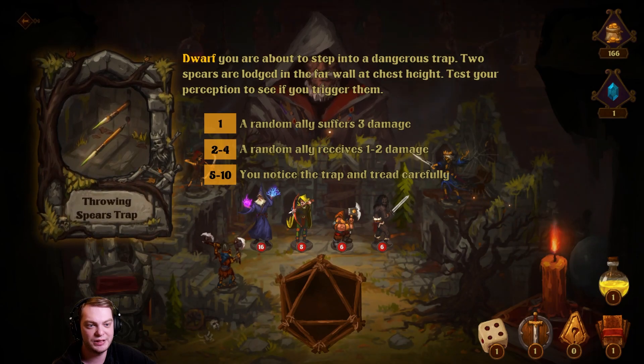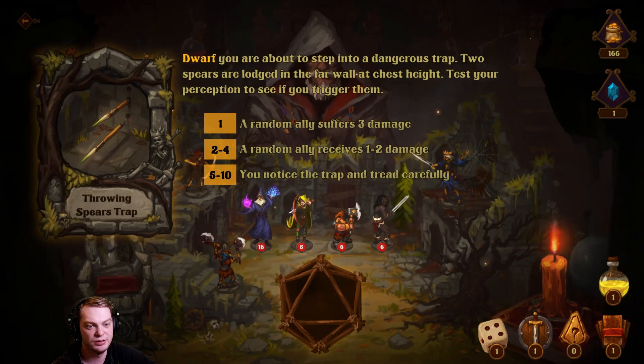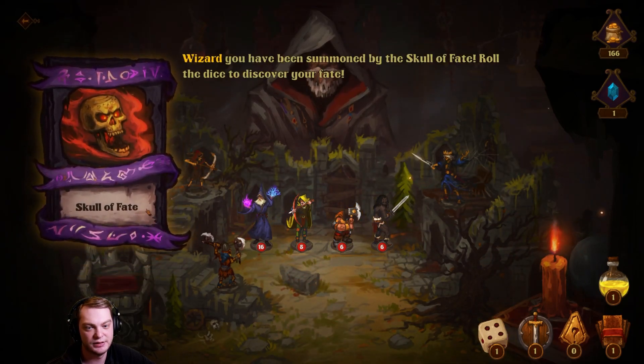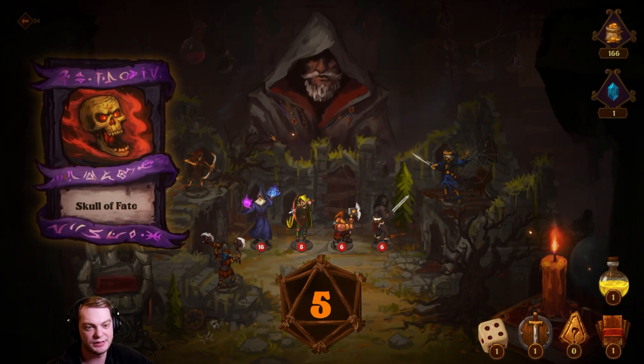Dwarf, you're about to step into a dungeon trap — two spears are lodged into the far wall at chest height. Test your precision to see if you can trigger them. Outcomes: a random ally suffers three damage, or a random ally receives one to two damage, or you notice the trap and tread carefully. I noticed the trap and tread carefully! Skull of Fate — nothing happens. Nice.